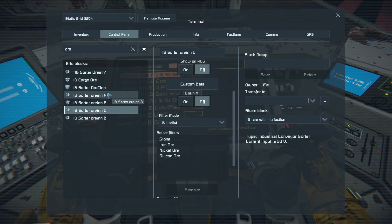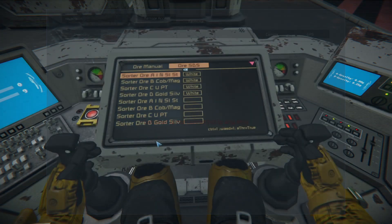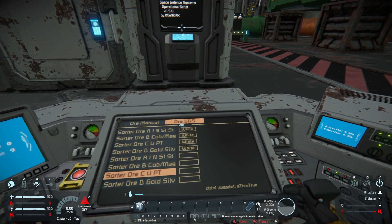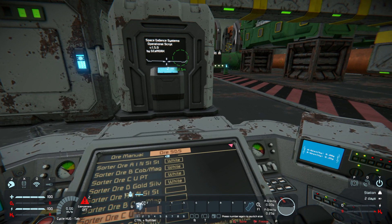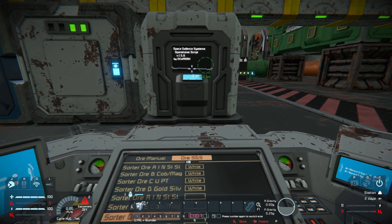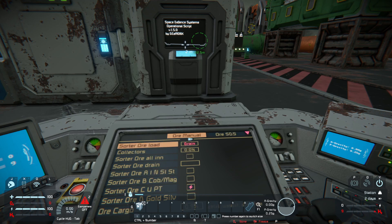So with the SDSOS, I don't need a separate sorter for every type and every setting — I can do all different settings with one sorter. This point here lets me turn drain all on or off, so the sorter either pulls as much as possible through, or only allows normal exit — meaning if there is a refinery with space for refining, the ore can get to it. With drain all on, the sorter pushes as much ore as possible to the refinery.